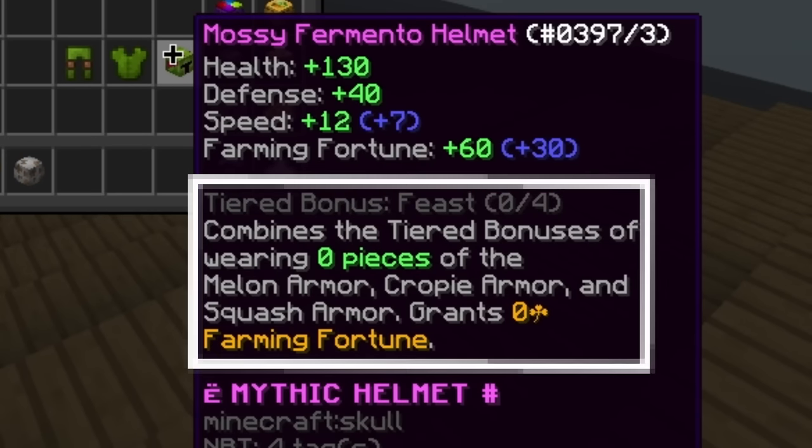Instead of coming back to farming potatoes, I deleted my old farm and built the Mega Farm — a farm with all crops in the game. To reach farming 60, the highest farming skill level, you need a gold medal in every crop's farming contest. So when waiting for a contest to start I farmed potatoes, even reaching 300 million collection, and during contests I would usually get silver on the first attempt and gold on the second.